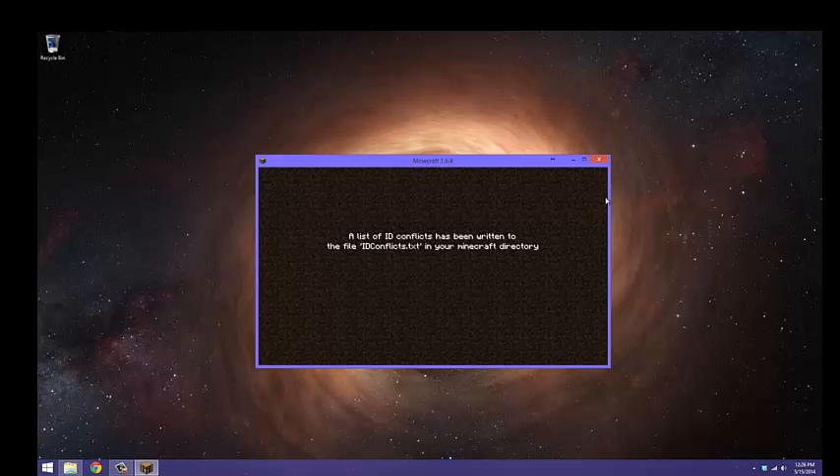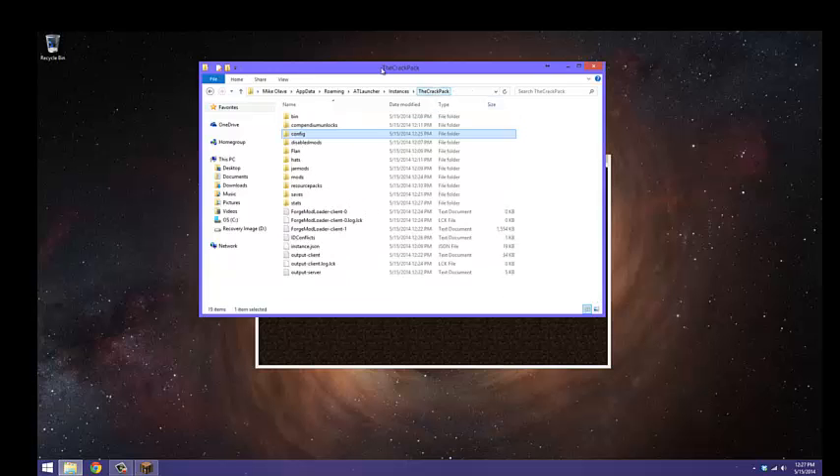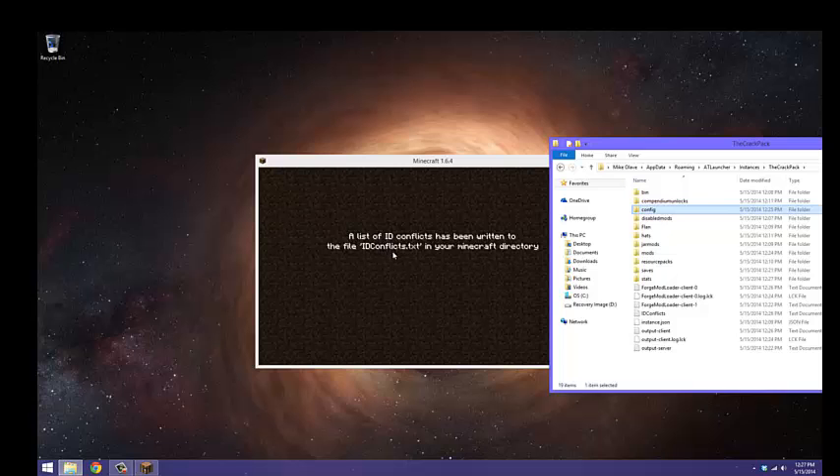Okay guys, I'm back. I loaded up the world the normal way, just like the original way you do it, and then this popped up. It's just telling you to go into the folder here — yes, it says 'Lucky' for the config. Go to the Crack Pack, it says 'id_conflicts.txt' — txt, whatever.